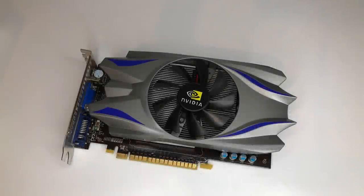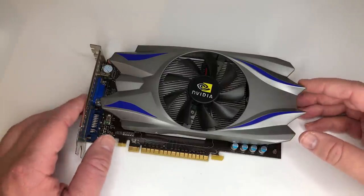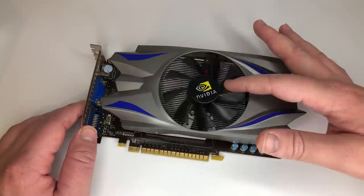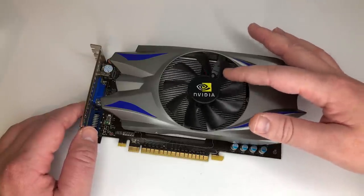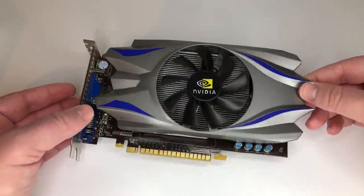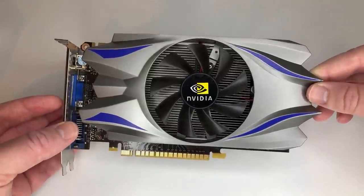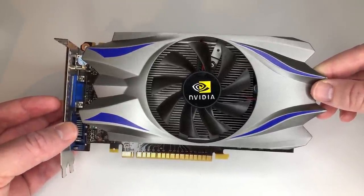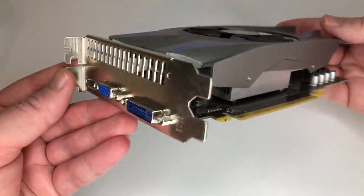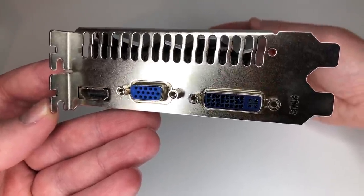Hello everyone and welcome to another video. What we have here is a secondhand graphics card that I found on a very popular selling site. I have no idea what it is or what it's supposed to be, but all I know is that it was advertised as a very capable 1080p gaming GPU. This tells me two things: either this is a very capable 1080p gaming GPU, or it's so bad that the only way the seller could get rid of it was by lying, relying on a fool to come along and purchase it.